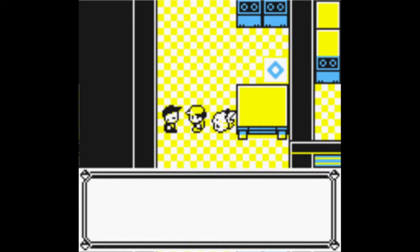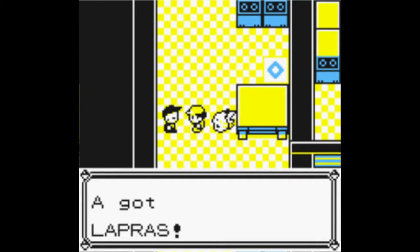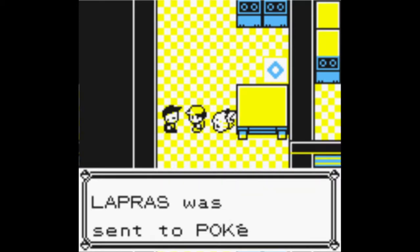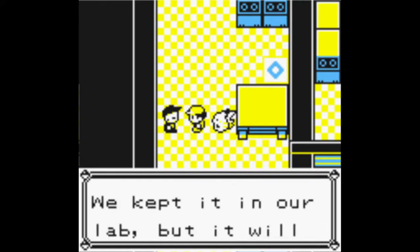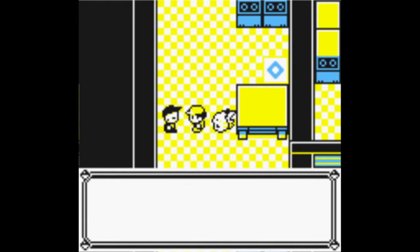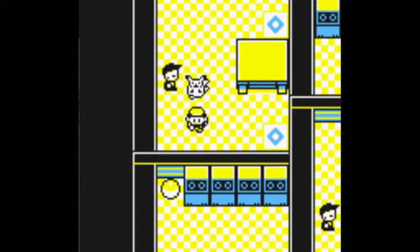And here is where you get your free Lapras. The NPC says: 'You're not a Rocket — you came to save us! We'd like you to have this Pokemon for saving us.' So we got a free Lapras! There's no more room so it goes into the box, but it's fine. Lapras is very intelligent — it will be much better off with you as a good trainer. It's a good swimmer, a great fit.